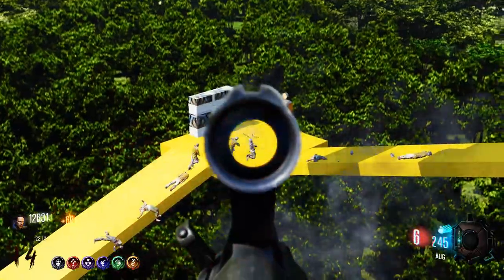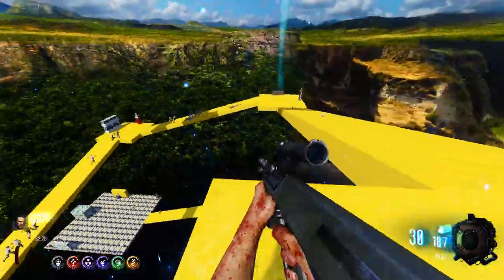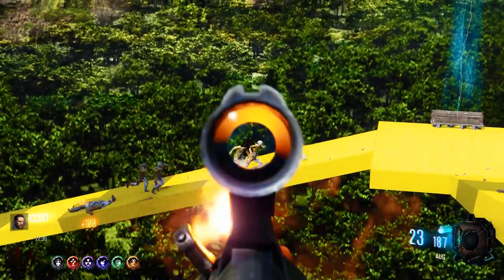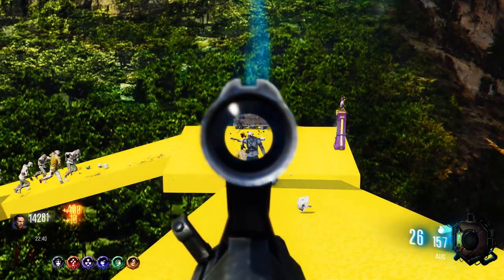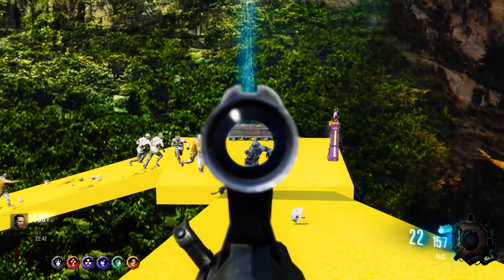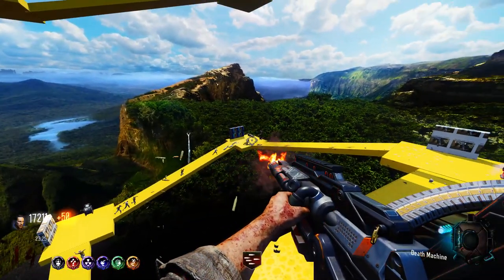The weird thing about the AUG in Black Ops 1 is when you attach the ACOG scope, it actually draws the scope closer to you without drawing the gun closer — it doesn't do it in Black Ops 3 because they changed it, and that's why the scope was so small and zoomed out. Yeah, these zombies are definitely not getting stronger — unless headshots are like instantly deleting them. Just work them back to the spawn, maybe get enough hits on them.